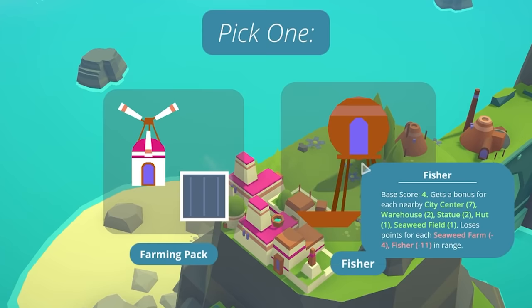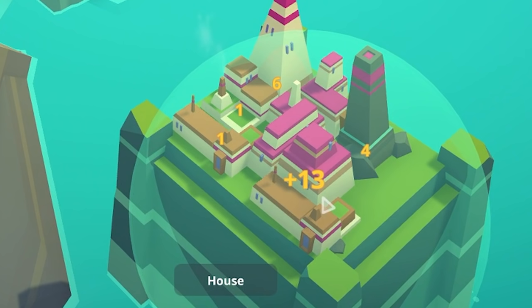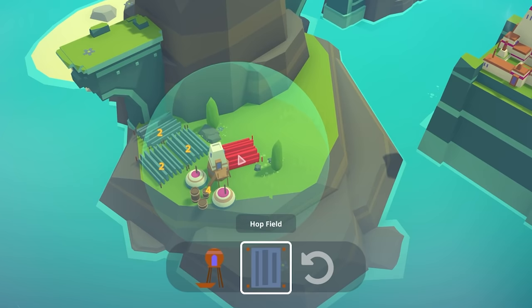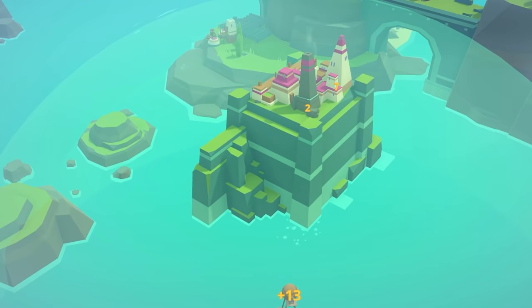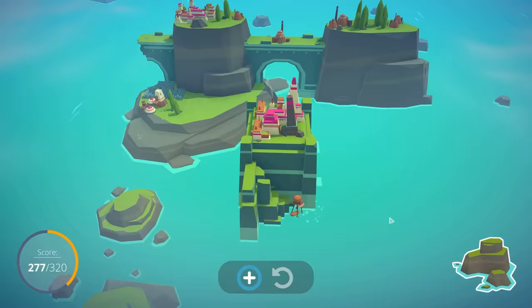Farming or fisher? Let's try some fishing — we haven't really seen what this one has yet. We've got a house we can squeeze in for 13 points. A mansion might fit up here, and then a hop field to add to our brewery — 15 points. The fisher has a base score of four and gets bonuses for city centers, warehouses, statues, and seaweed. It's a huge radius, so I'll put it in range of those features — 13 points. We may as well stay here; there are still points to be had.